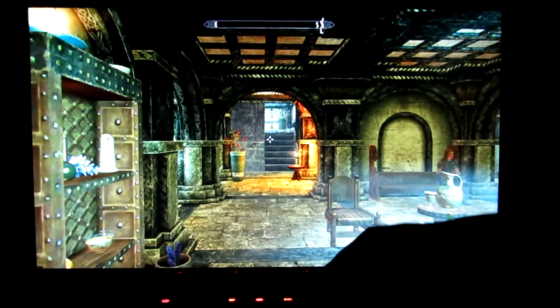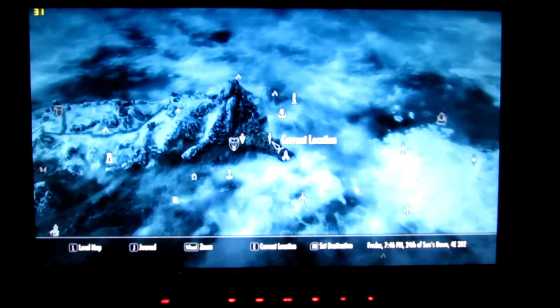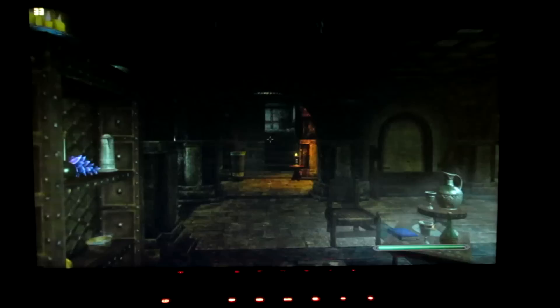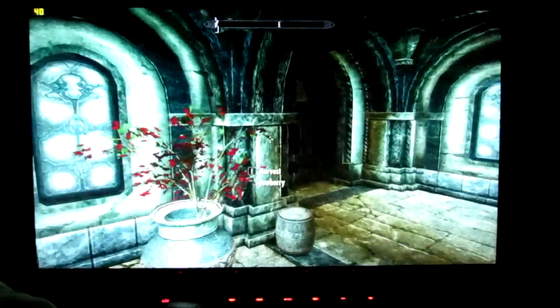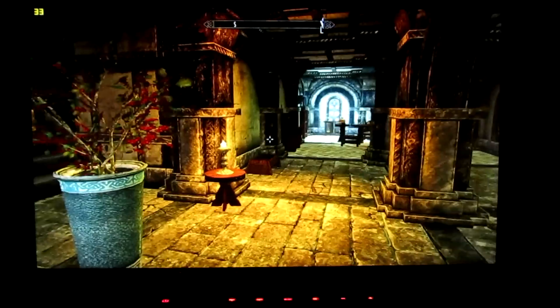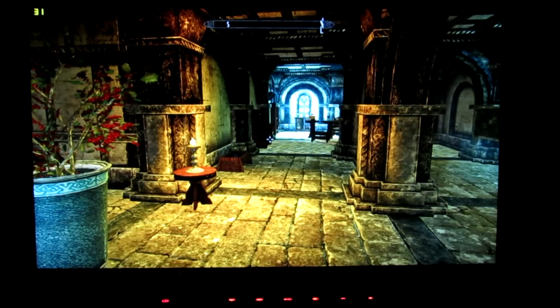Now this is my house in Solitude. Solitude is probably the biggest city in the game, so that's why I've chosen it to show you guys. In the beginning of the game, you're told that the High King was murdered while located in the city, in the Blue Palace. His wife, the High Queen, is still located in the city. You can do missions for her — she's the Jarl of Solitude.